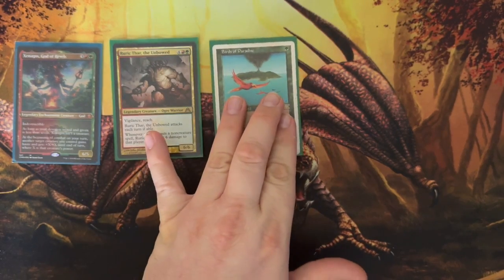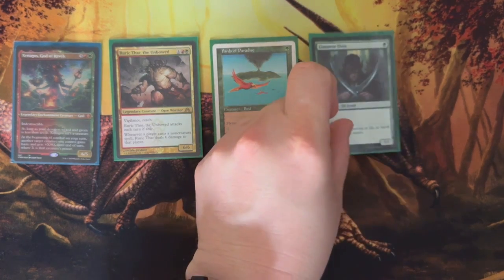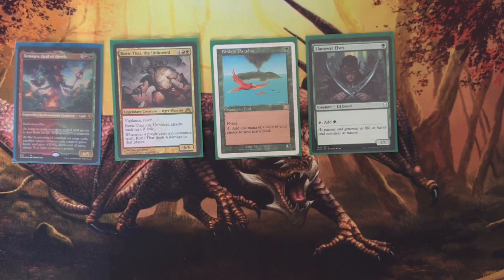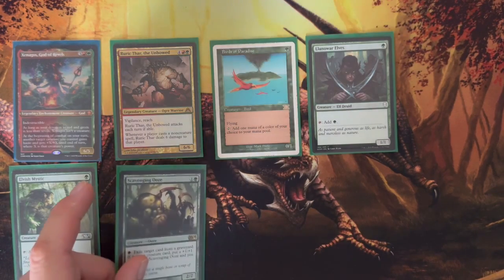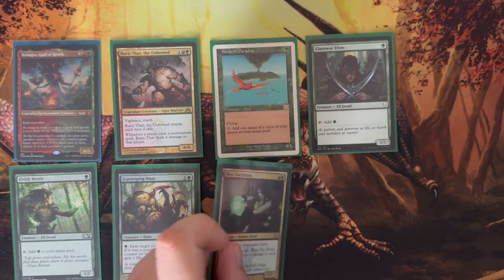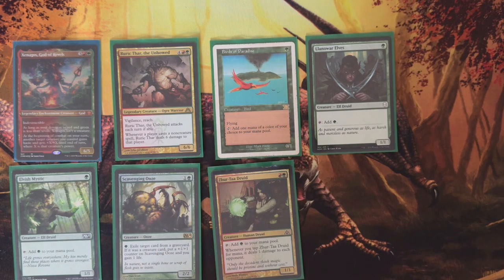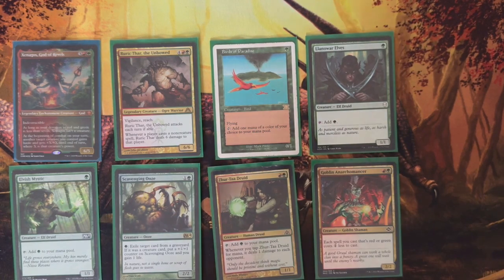For mana ramping, I have one Birds of Paradise. Because we're running red-green in this deck, it can go for either color, which is great. One Llanowar Elves — great for green, a basic 1-drop. Same thing with Elvish Mystic, goes for green. And I have a Scavenging Ooze: pay one green, exile a target card from the graveyard. If it was a creature, put a plus one counter on it and gain one life. Zatar Druid lets you tap it and everybody loses one life. One Goblin Anarchomancer — each spell that's red or green costs one less to cast, so why not?